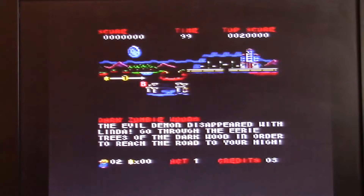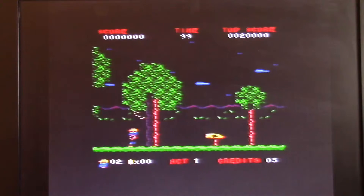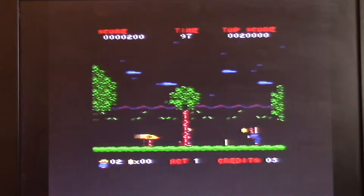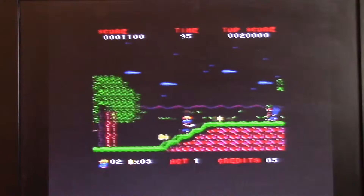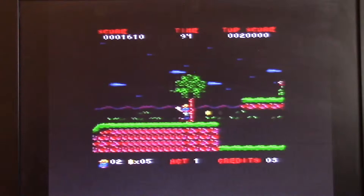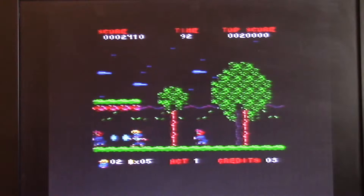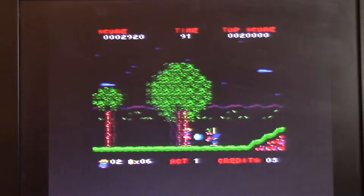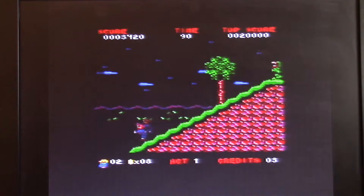Let's see what it looks like. Go through the Entries of the Darkwood in order to reach the road to something or other. Right, jump, fire. This is different. It's actually quite fluid to control, a bit jerky, but it's what you'd expect of an Amstrad game.